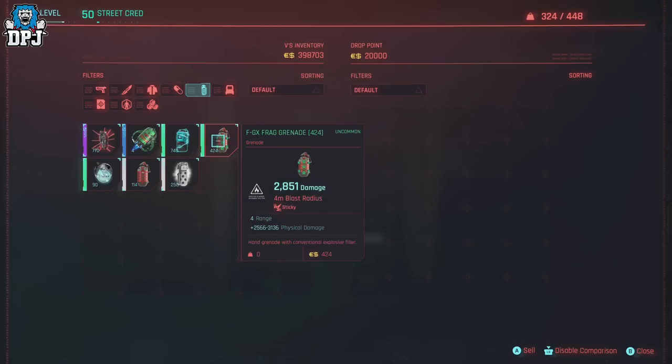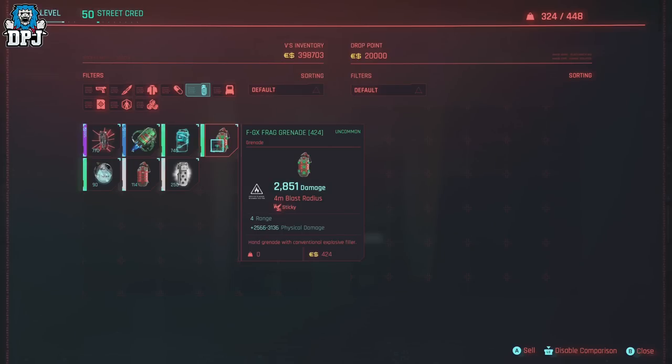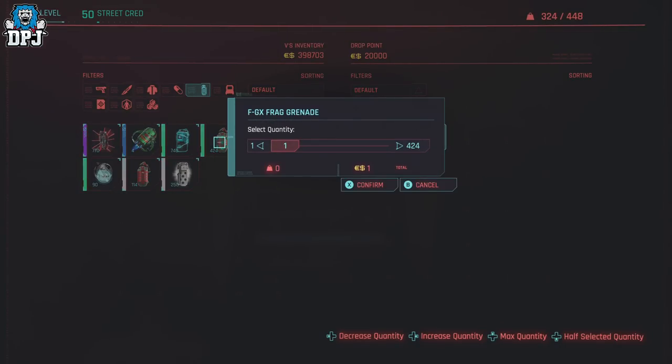On any item, simply double-tap the sell button. You can see it down in the bottom corner — on Xbox it's A, on PlayStation it will be X. You want to double-tap and hold that sell button on the second tap. So double-tap A and hold it on the second tap — and keep holding it.